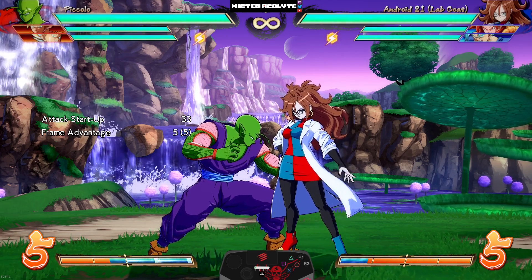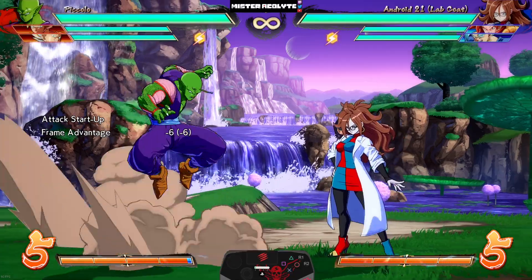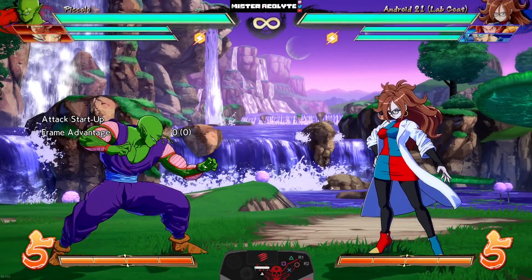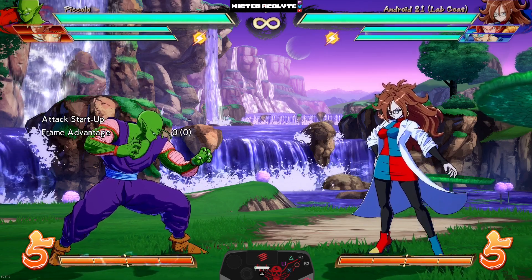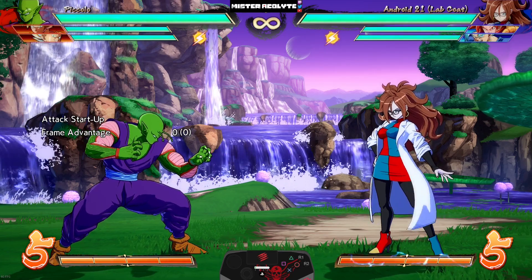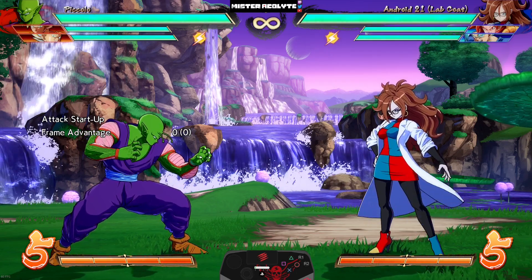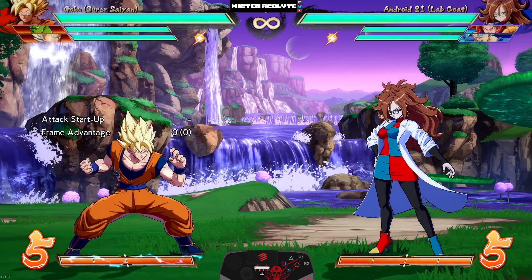They also sped up his JS — it grabs you much faster now at a whopping 23 frames, and it comes out even faster if the opponent is taking damage. This is designed to help with Piccolo loops: if the opponent is taking damage, the grab comes out as quickly as possible so you don't drop your Hell Zone loops.